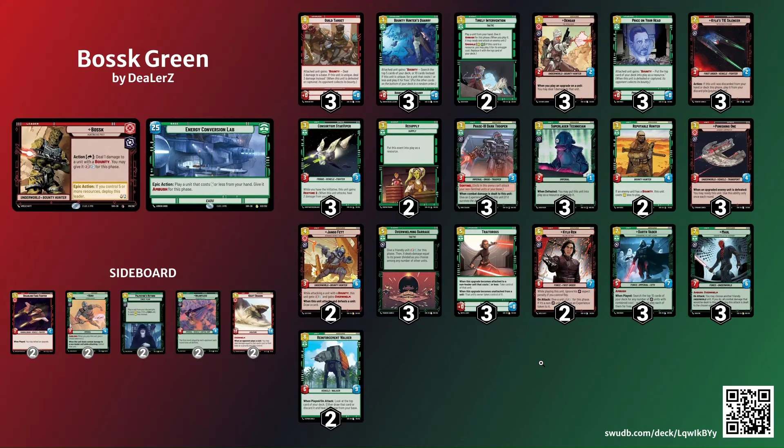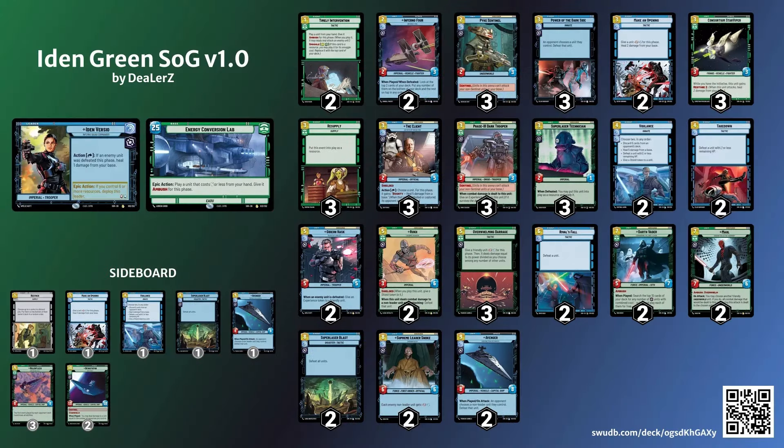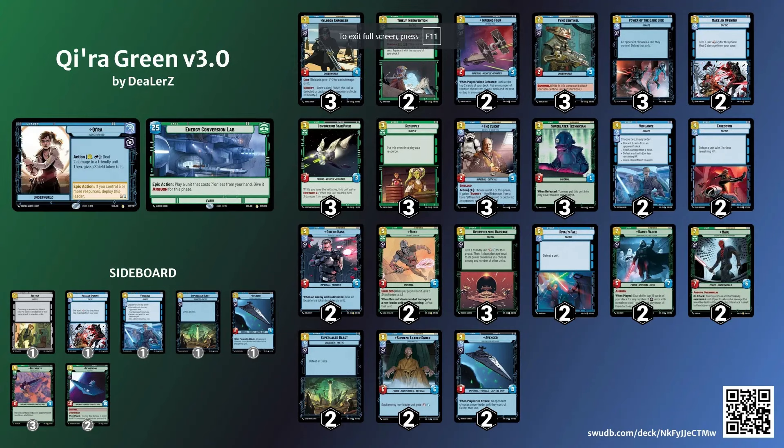Somebody was saying — I've seen a lot of people comment about those soft control decks I just did, saying that aggro is too fast for them. I just don't agree with that at all. I don't care about Poe and Wrecker. I think Iden and Kira — Iden Green and Kira Green in particular — are very strong decks with a favorable matchup against aggro. You just need to playtest that matchup a lot. Make sure you keep hands that make sense early so Wing Leader doesn't get out of range of your removal spells. I tested those decks probably 150 times against Sabine — they have a favorable matchup.